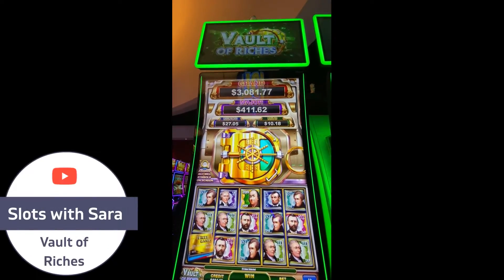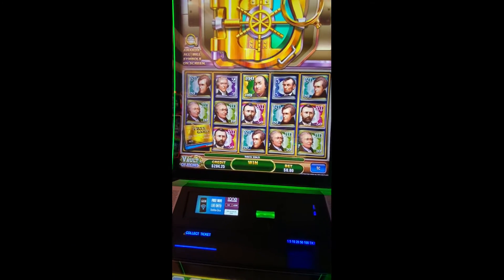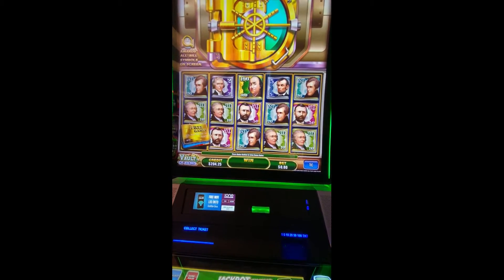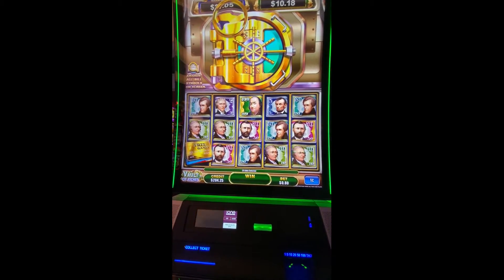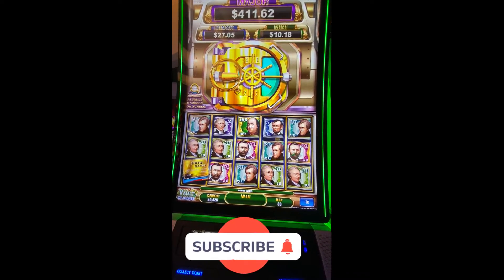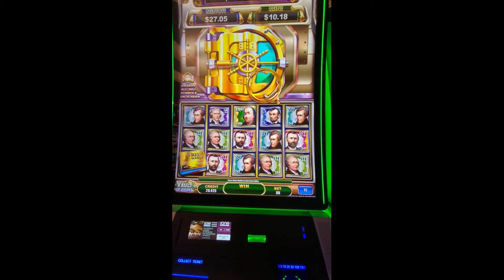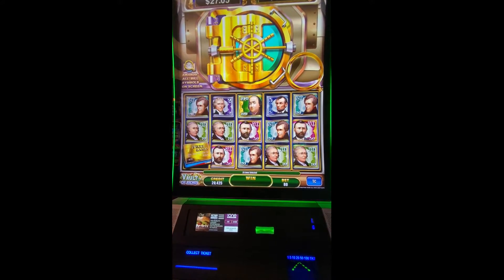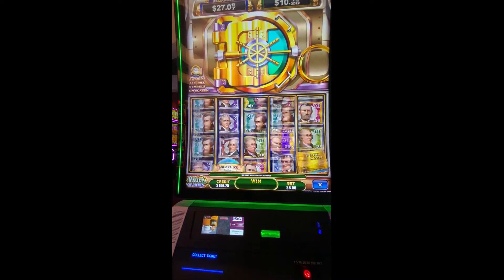Here we are at the Vault of Riches — it's a penny slot but it has a lot of lines. You can play up to 800 pennies, that's an eight dollar max bet. I haven't played this in a while. The last time I played this, I hit the grand jackpot and it was like $3,500, and that was at Windstar Casino in Oklahoma. We're in Vegas, at the Circa downtown. I'm going to spin a few times to see what we find.